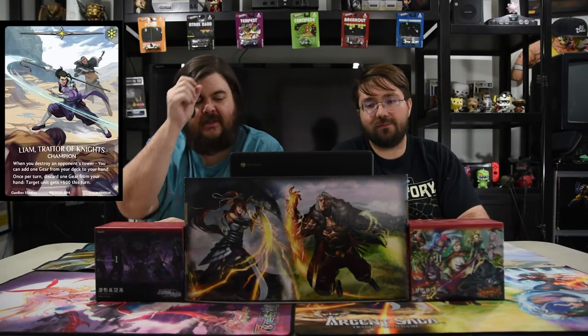Today we're venturing through the Rose Garden — it's just a bunch of knights, including this traitorous knight that is our champion: Liam. Whenever you destroy a bonus tower you may add one gear from your deck to your hand, and once per turn discard a gear from your hand and target unit gets plus 500 this turn. This guy is insanely broken. He is one of the best champions in this game because he does so much — you kill a tower, and he gives you a card that can probably kill another tower. He gets free value and that's what makes him so good.